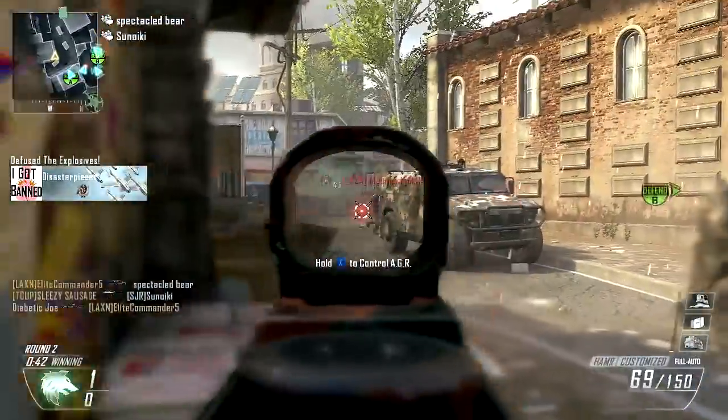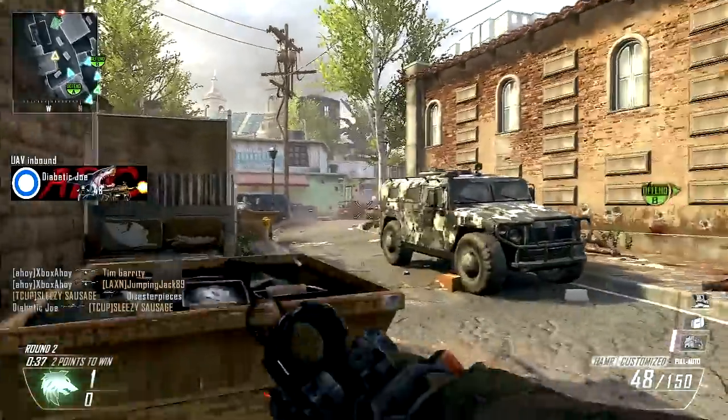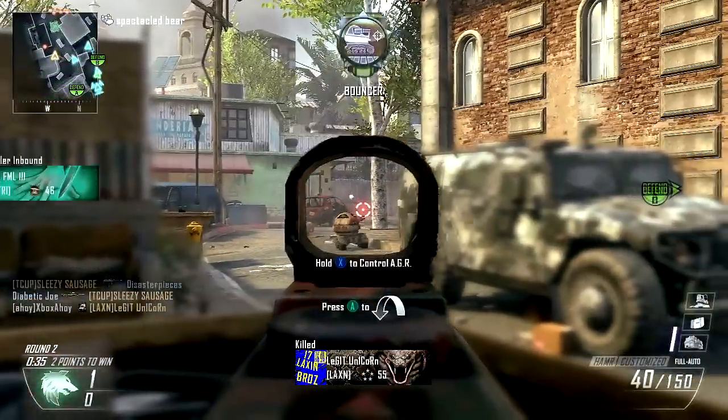Welcome to the jungle. Perhaps the most restrained of the DLC offerings available, the Jungle Warfare Camo is a mottled autumn-esque blend of orange and green.